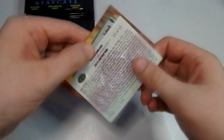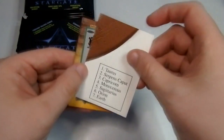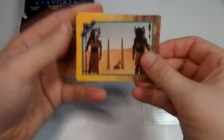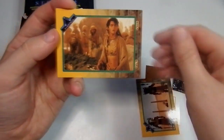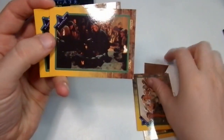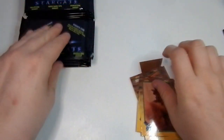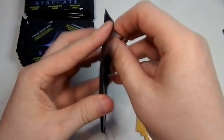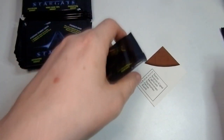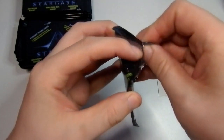That's what the back looks like. Unlock the Stargate — there are 12 of these to collect to make a giant Stargate. That's nice. Let's see if we get all 12. Might do, there's a good chance.